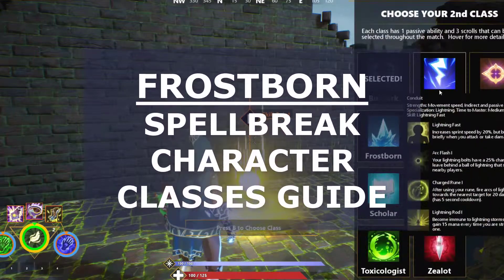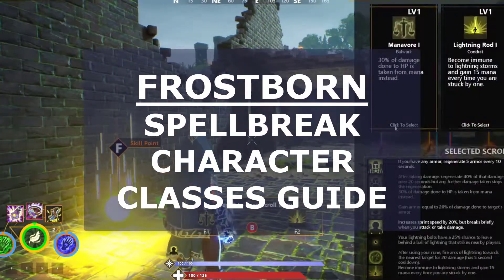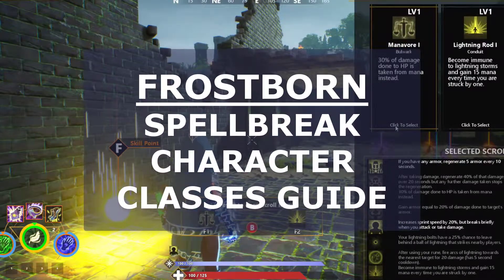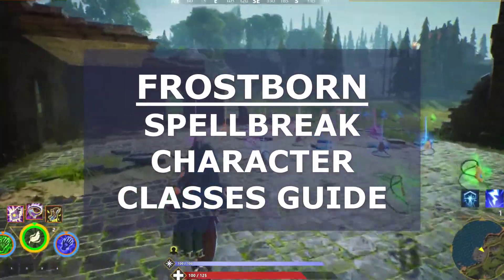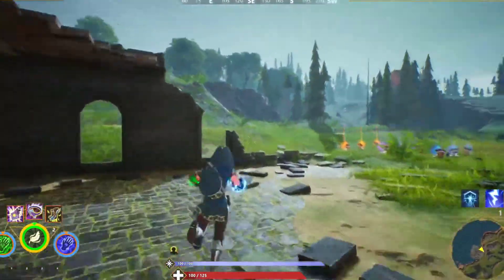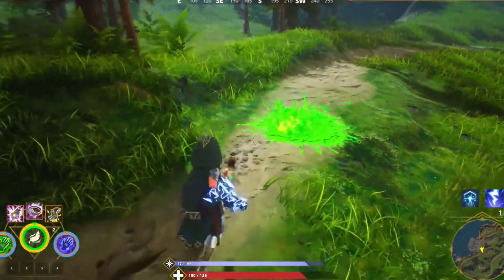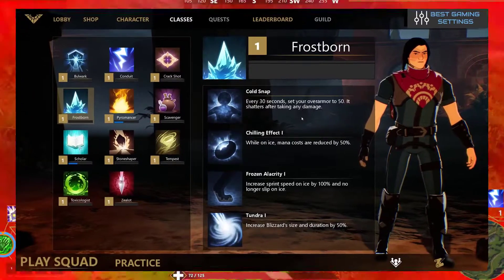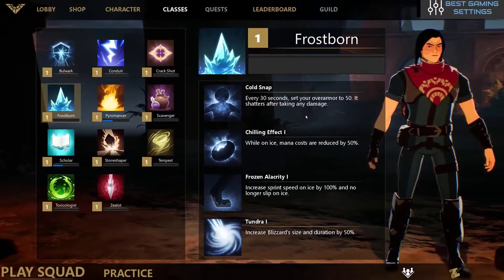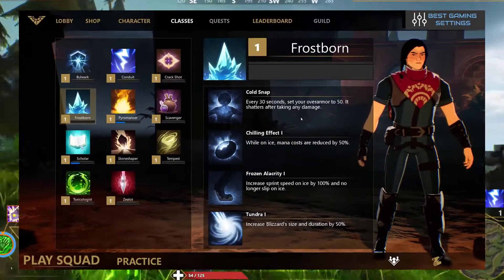Frostborn is a player class especially designed to enhance your ability with the frost gauntlet. This gauntlet is best for long distance attacks, but it can also be lethal as a spell combo for team attacks. Frostborn is best paired with gauntlets that help its long range attacks, like Crack Shot. However, gauntlets in Spellbreak aren't single use — the frost gauntlet can be useful at closer range too. If you prefer to use frost for combos, you might not need to use Frostborn. You can also combine it with a defense-heavy class like Bulwark.